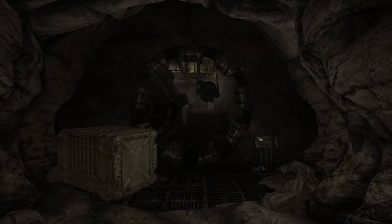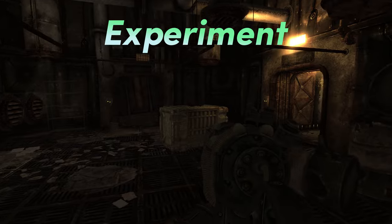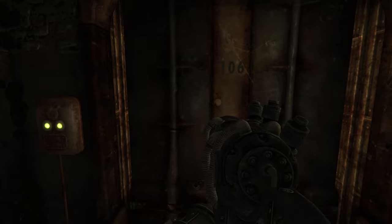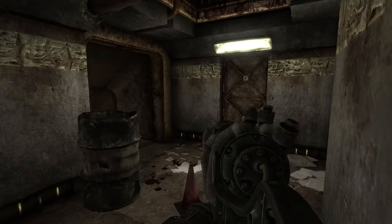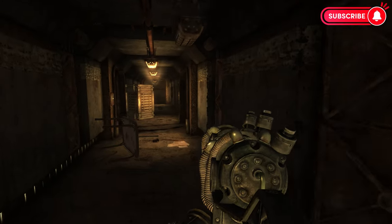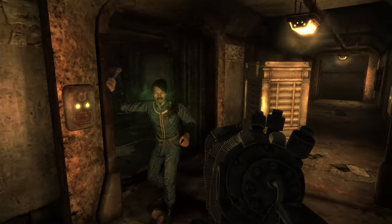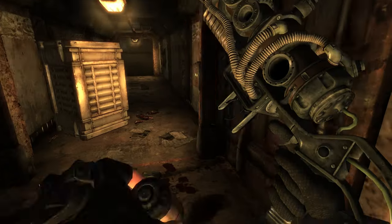Moving on to Vault 106. Vault 106's experiment was far more cruel compared to Vault 101's. The experiment involved adding hallucinogenic and psychoactive gases to the air filtration system to induce a change in the behavior of the vault's inhabitants. Originally the gas was only supposed to be pushed into the filtration system briefly, but something went wrong and much more gas was released, and the vault residents quickly became hostile to researchers, guards, and the Overseer. These psychoactive drugs are still being pumped through the vault's ventilation system to this day.